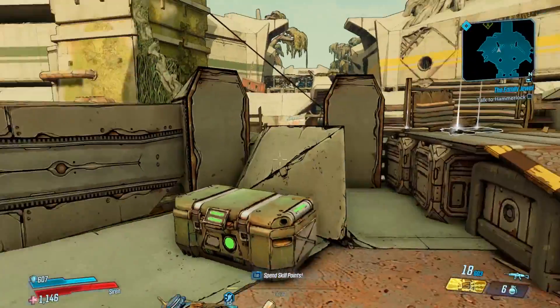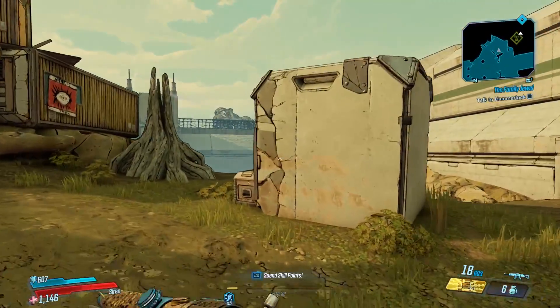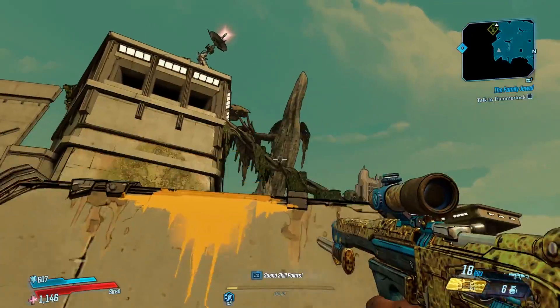It initially looks like you could just run along this rope here and make your way up to the top — you can't actually do that, as I'll demonstrate now. You would just sink straight through it. The way to do it is to jump up on here.